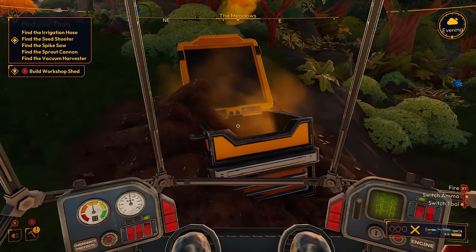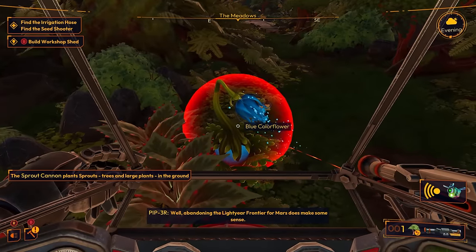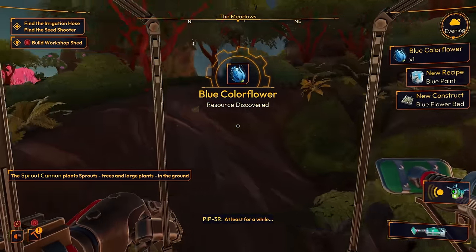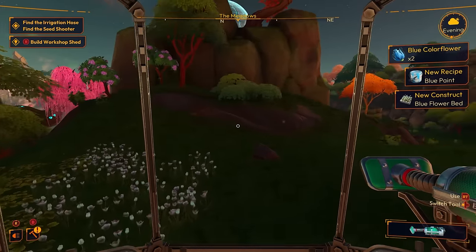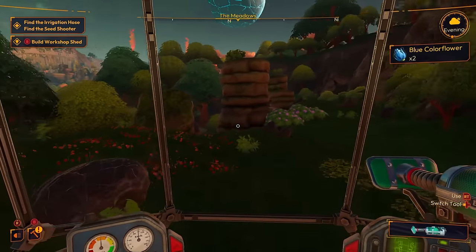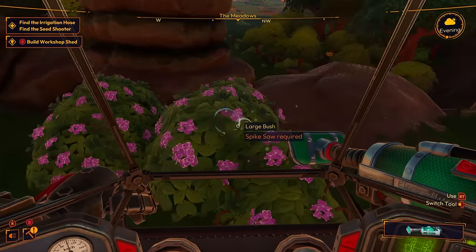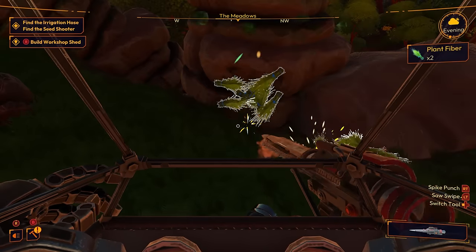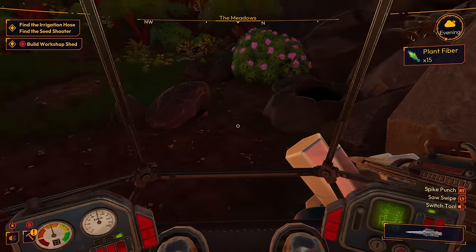Sprout cannon! Abandoning the light-year frontier from Mars does make some sense — it was a lot closer and would sustain Earth's population, at least for a while. This is such a cool... oh it's evening already. Time goes by real fast all of a sudden. Do I have a flashlight? Bone saw — no, spike saw. I like how you just automatically pick up everything.